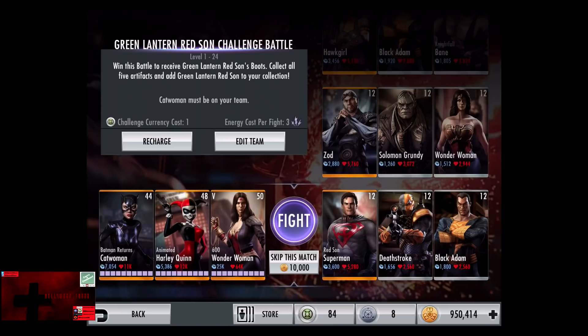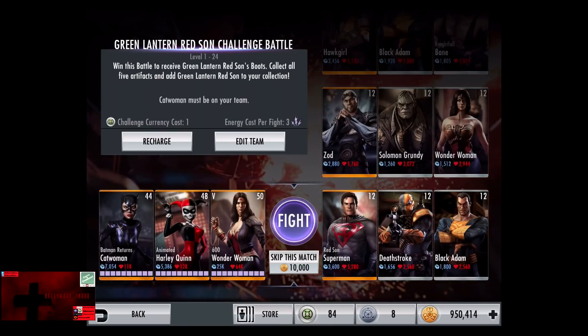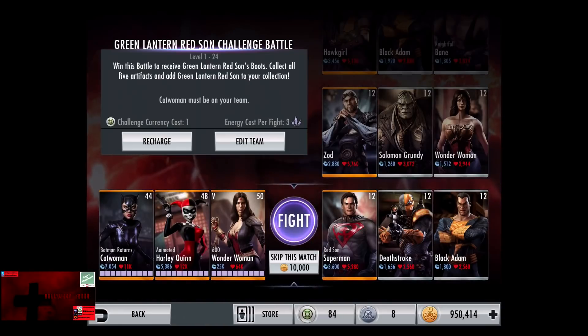Ladies and gentlemen, boys and girls, Hollywood Shono here, about to give you another Injustice Gods Among Us video. In this video we do the Red Sun Green Lantern Challenge Battle 5 on standard difficulty. One challenge currency, three energy per fight, and Catwoman must be on your team.